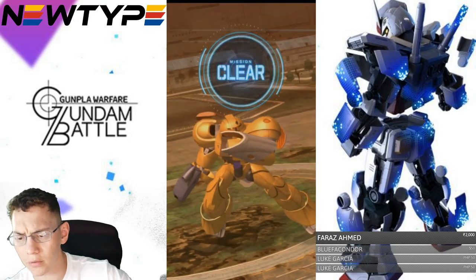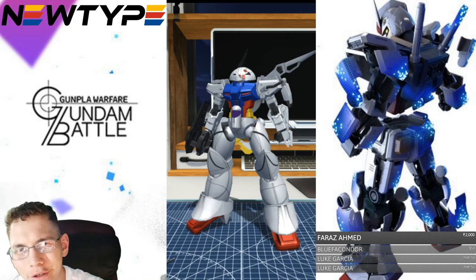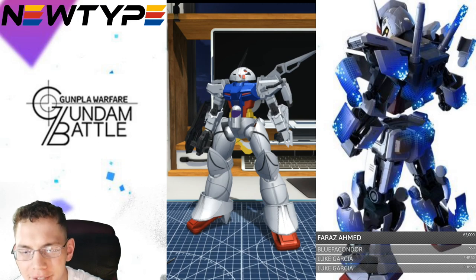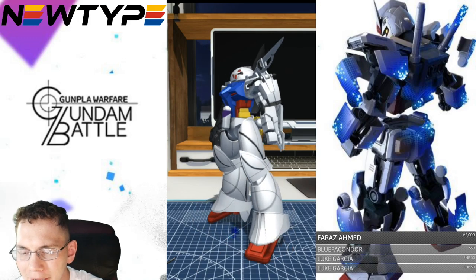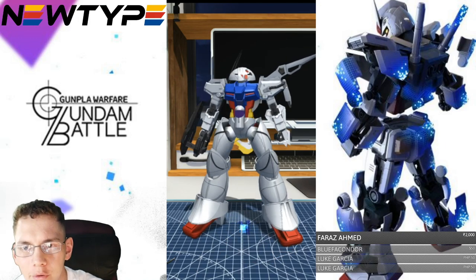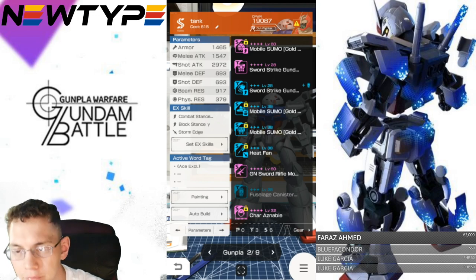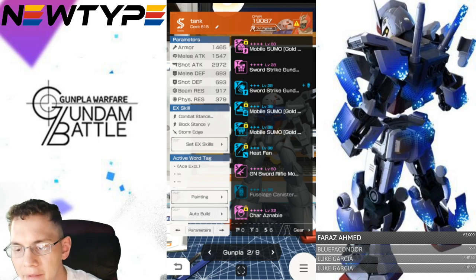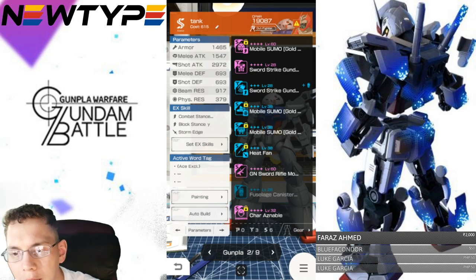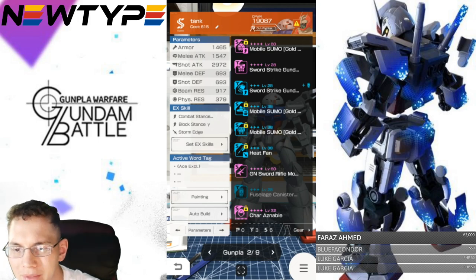Overall, pretty damn good mobile suit. So I did make a little custom — this one's a little tricky because I didn't want to grossly take away everything that the Sumo represents. The only things I kept were the head, the backpack, and the legs. I gave it the Sword Strike Gundam's chest and arms, and then I gave it the G and Sword Rifle instead of its normal weapon. Instead of Harry, I gave it Shara Aziable because with the Sumo head that's so much of an in-or-out fighter type of ability.